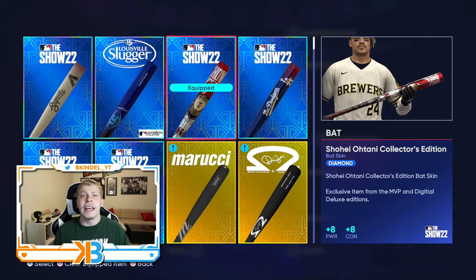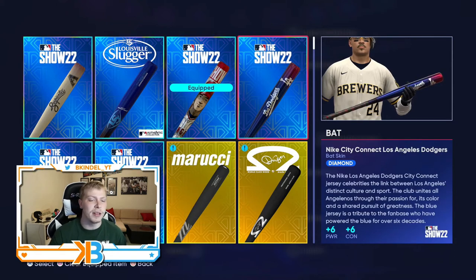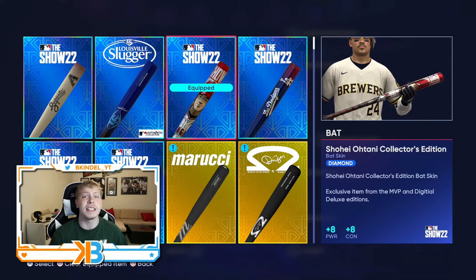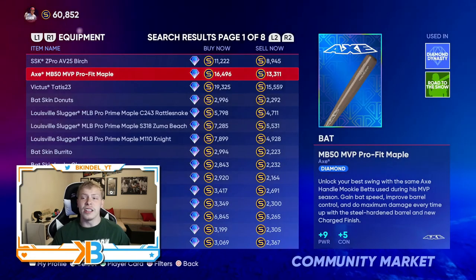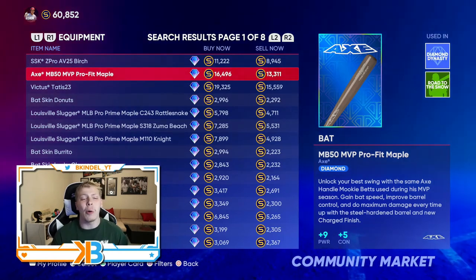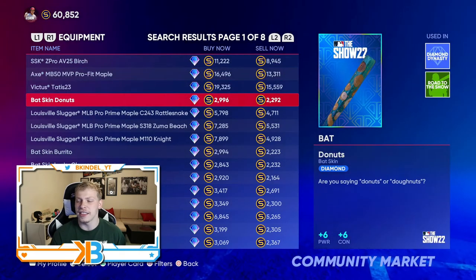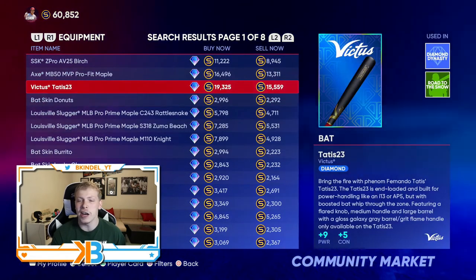We're gonna start with the most important aspect of hitting, and that's the bat. We have the Shohei Otani bat equipped right now — I still think that's the best one, and a lot of you probably already have it. If you pre-ordered the digital deluxe edition of the game, you got this bat. It gives you plus eight power and plus eight contact. Comparing to other diamond bats, they're plus seven on both sides or plus six and six. So this gives you the best boost. But if you don't have it, there are still some really good bats here — they'll just cost you about 15K. Some give you a little bit more power, like plus nine, but minus three on contact, so I don't think it's worth it. If I had to pick one, I'd go with either the Devictus Tatis 23 or the MVP Profit Maple, just because they give you that plus nine power.